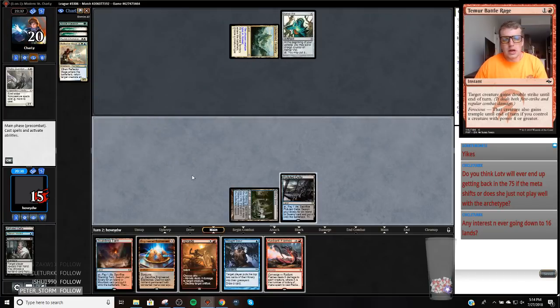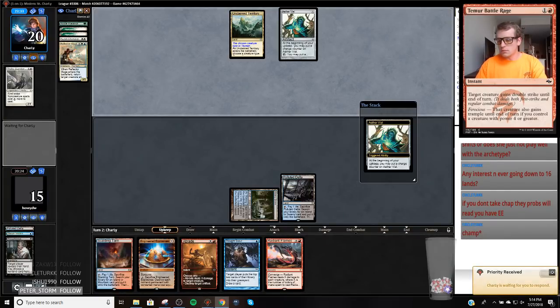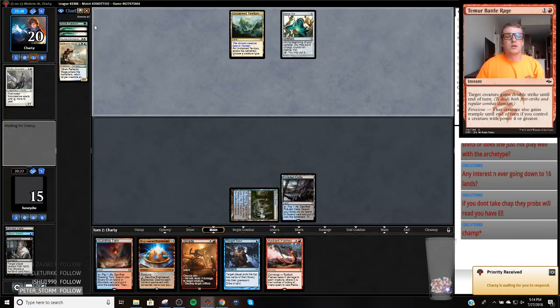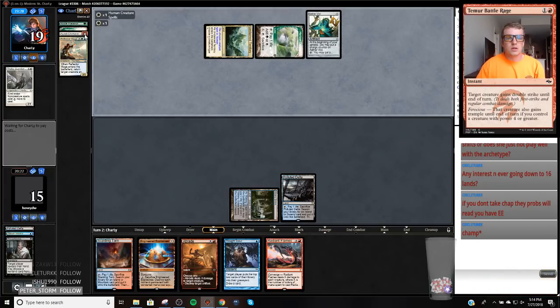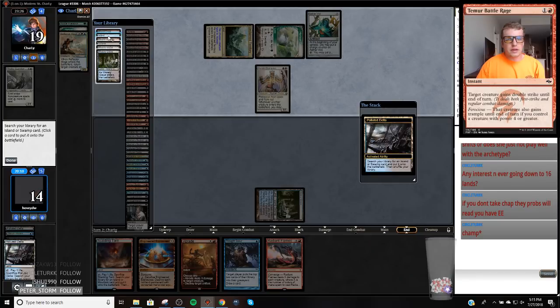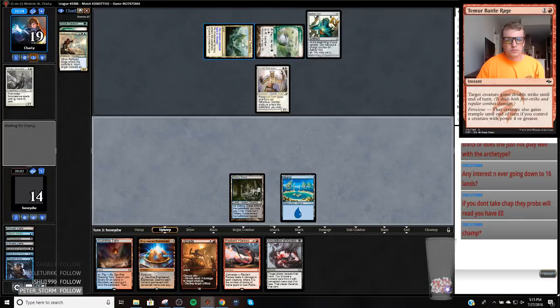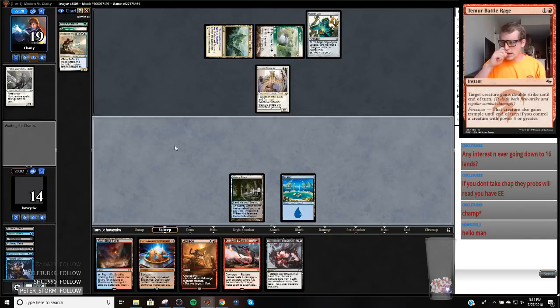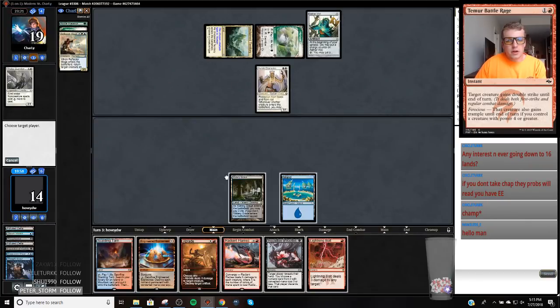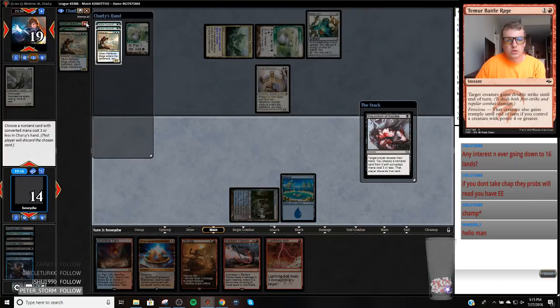That thing is just so annoying. The Oketra's Champion doesn't really do a lot right now and we can deal with it. There's the Champion. I can also abrade this Aether Vial to give me some more time. That's a pretty good draw. Violent — and a Snapcaster Mage. If I just EE for one, I think it's pretty mopey. Yeah, we're just going to take this Reflector Mage. Go get Blood Crypt, play EE for two and figure it out.